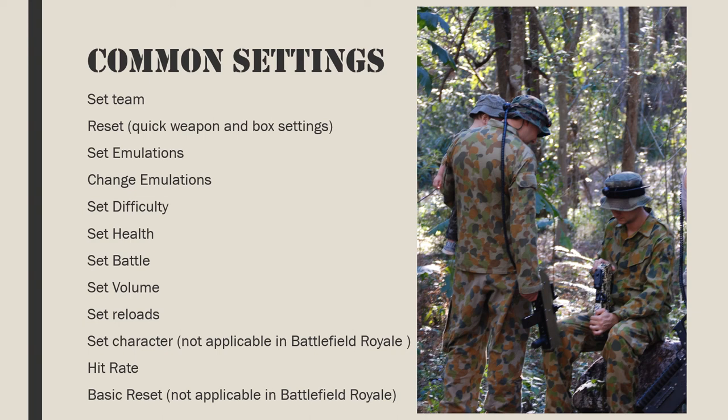Set difficulty: updates the difficulty level of the target gaming gun. Set health: set the target gaming gun to a new maximum hit point level. Set battle: devices interact based on their battle — a gaming gun will accept radio commands, take hits, and hit others, only if the message comes from a device on the same battle. Set volume: changes the target gaming gun's volume. Set reloads: set the number of spare magazines for a specified slot on target gaming guns. Set character is not used in the battle royale theme. Hit rate: the minimum time between hits — a quarter of a second is typical. The lower the hit rate, the harder the simulation. Basic reset is not used in the battle royale theme.